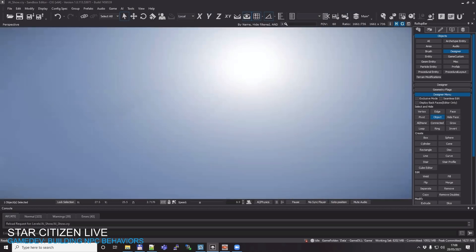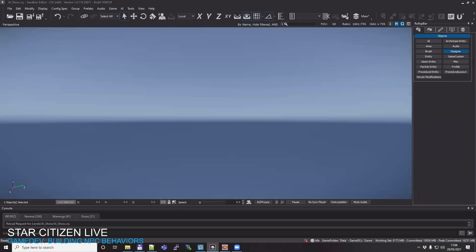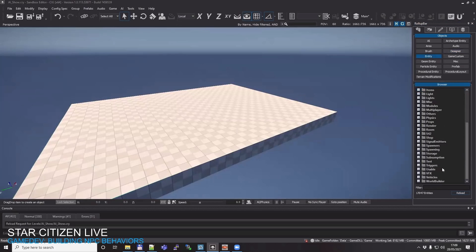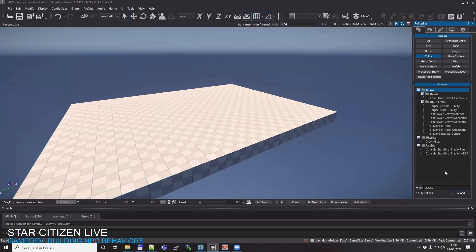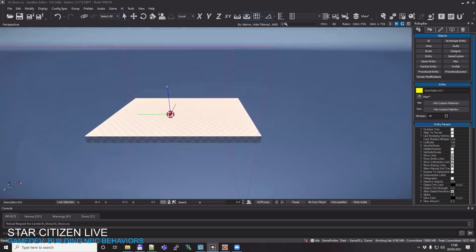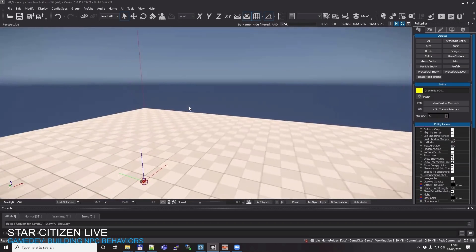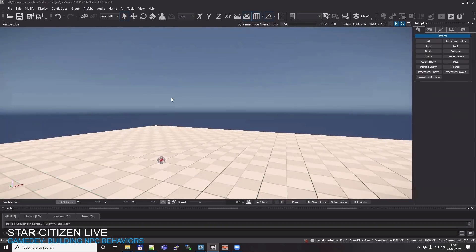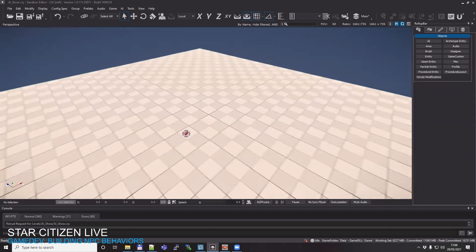So if I jump in game, I'll still float around. The first thing I want to do is add some gravity. I'll go to the entity panel and search for what we call the gravity box. We drag it in — you can see this little square where gravity now exists. If I go next to it and jump into the game, I'm here — perfectly in the level. I can walk around.